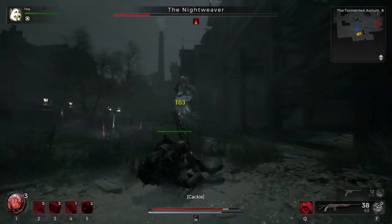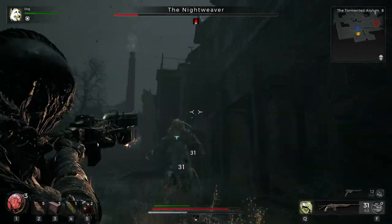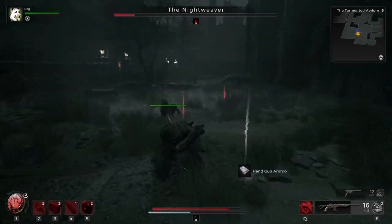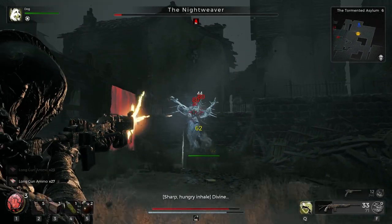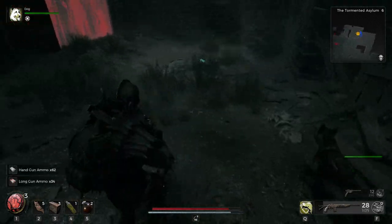Again, just try to dodge those Frost Shards. For the Mortar ability, roll to one side then roll to the other — usually that's enough. She charged a lot during this phase, which is usually one to two charges. Three charges is a little unlucky, but you can see a pretty clean phase one on the Nightweaver here.